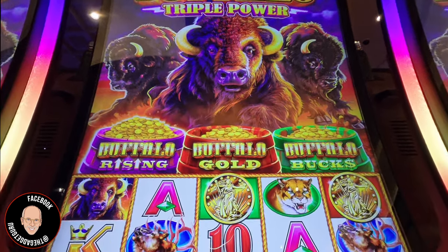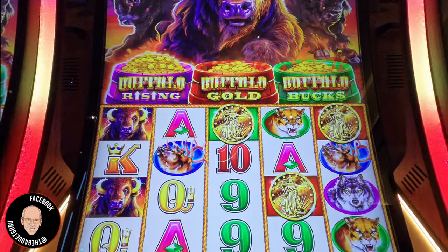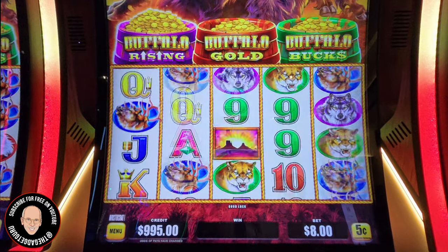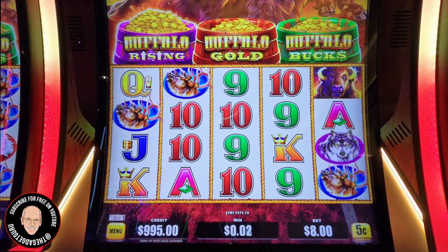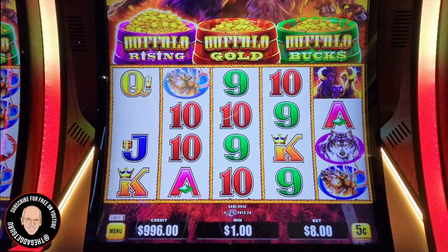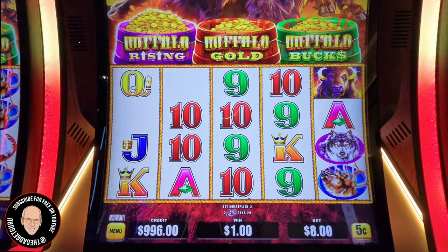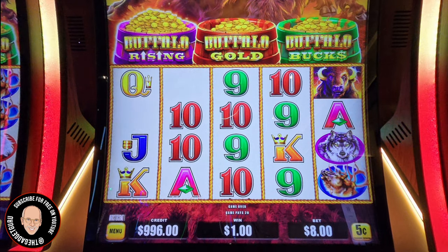So we're going to play five cent denomination — that's $4. And here, if we go here, that's eight dollars per spin. Looking up at the top, I see the minor at 500, the major at 2,500, grand at 16.